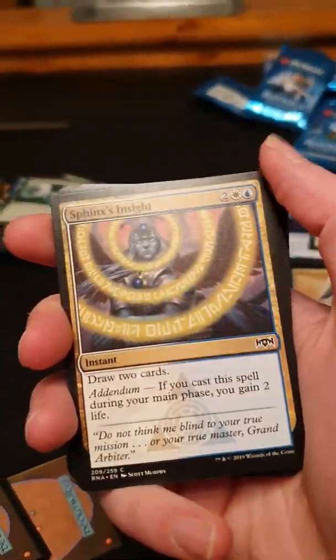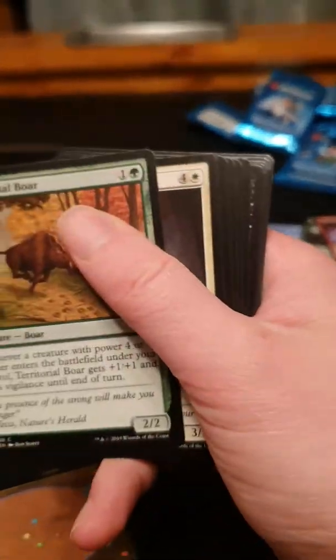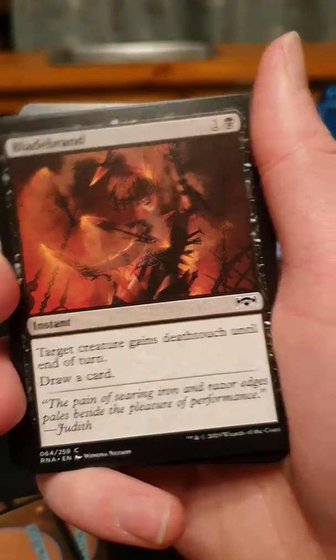We've seen this guy a few times already. He's just alright — actually the card is quite decent. He's got menace, which is handy, so he's probably going to get an early play. He's an early card for 2 mana and he's got a wee ram, so he's actually quite decent — he's alright.